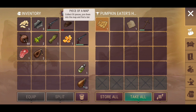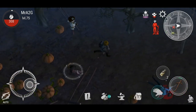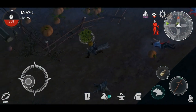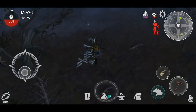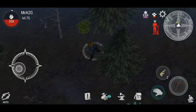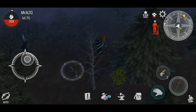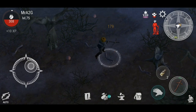We've got a piece of map! Collect 50 pieces, join them into the map and find a lair. There's going to be a bit of work for this. I don't think we're going to get all that done in the first video, but this gives you a bit of an understanding of what is required — 50 pieces. Which doesn't seem like a lot, but we'll see.